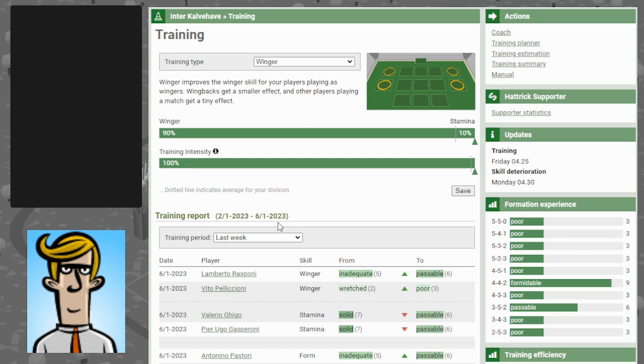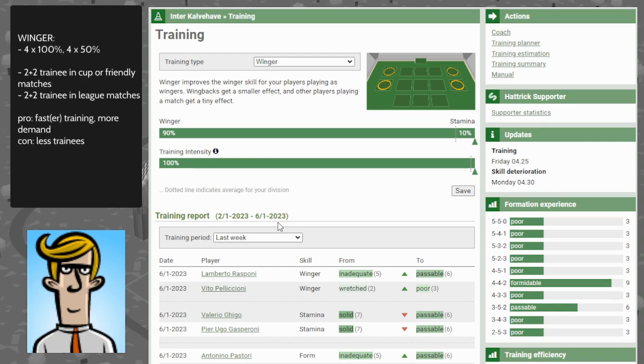Winger is the least popular of the primary stats, meaning there's not that many pure wingers on the market — it's quite profitable. The pros are that it's fast and you see a lot of progress with your players when you train winger. The con is obviously that you don't train that many players each week.